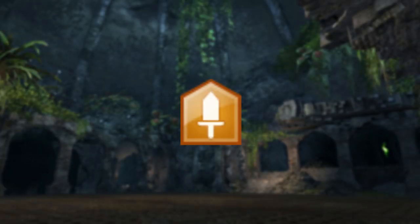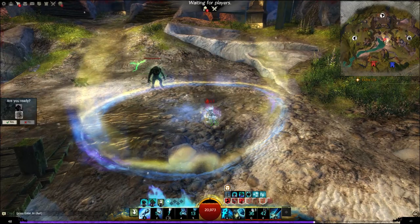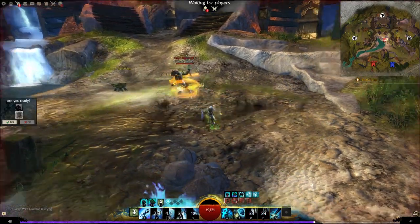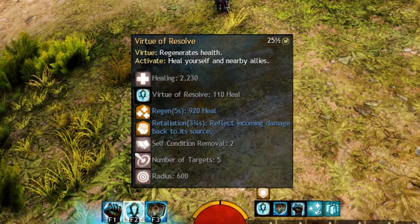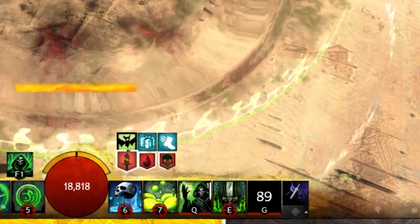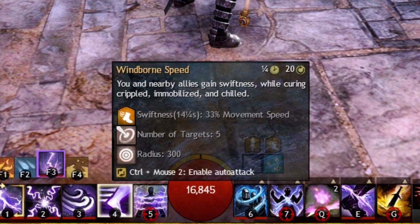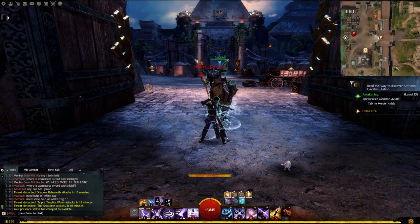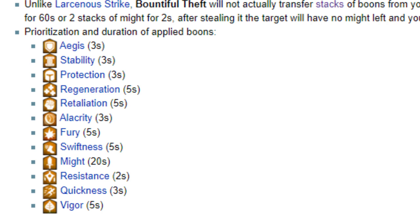Another detail about boon and condition removal is the concept of covering. The idea is that if you overload your enemy with conditions, when they try to remove them, they'll remove conditions you don't particularly care about, leaving the really deadly ones hanging around. The most recently applied conditions will always be removed first, meaning a bunch of junk conditions can throw themselves in front of a deadly 25 burning stack. Certain abilities do specifically target a certain condition or boon, but this is somewhat uncommon. The same is true for boons — it'll be harder for opponents to remove a powerful boon if you're covered in them.